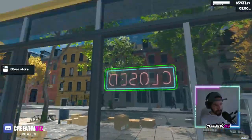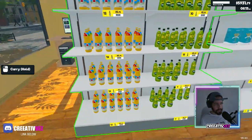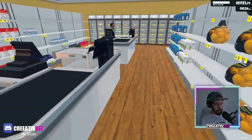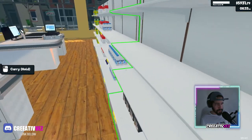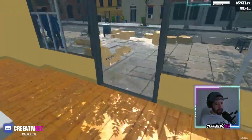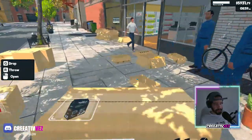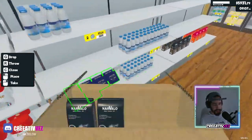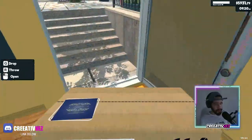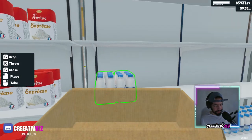Let's open the store. In the new update you can do it from there. We need coffee — look, we have coffee right here and these stupid NPCs are just standing there like idiots. They don't want to work, Steve. Do you want to take them home?